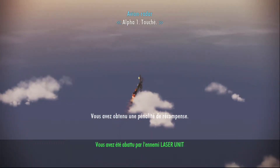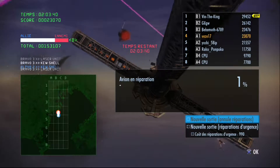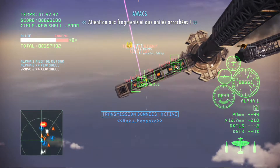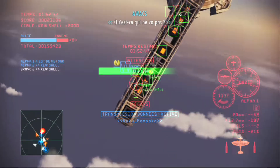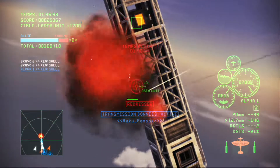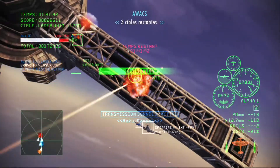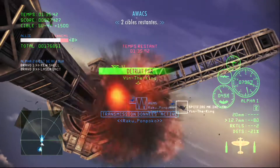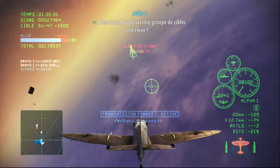Alpha-1 down. Nine targets remaining. Watch out, fragments can float off units. Two minutes left. You need to increase the pace of your attack. Seven targets remaining. Three targets remaining. We're almost there. Two targets remaining. Second set of targets confirmed destroyed.